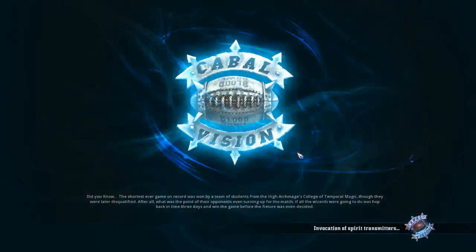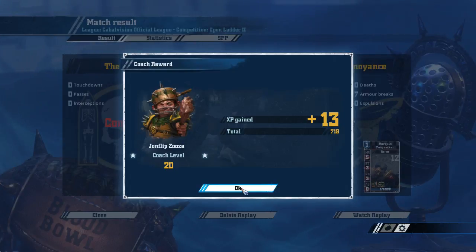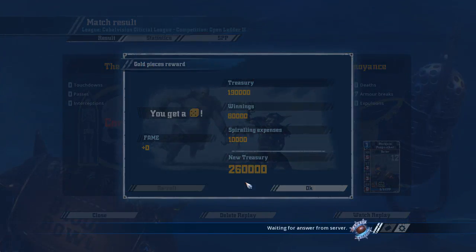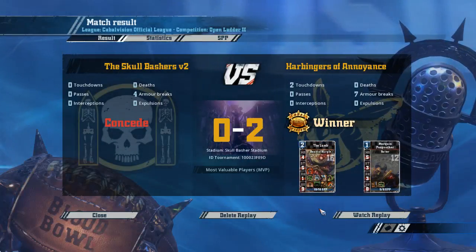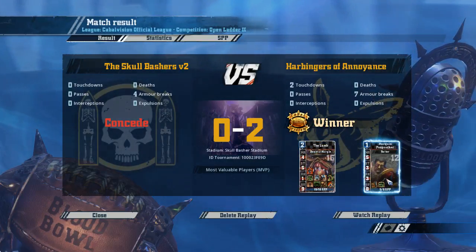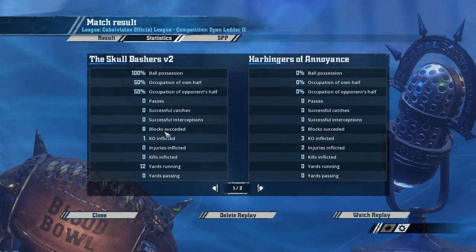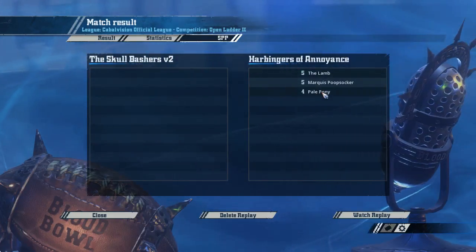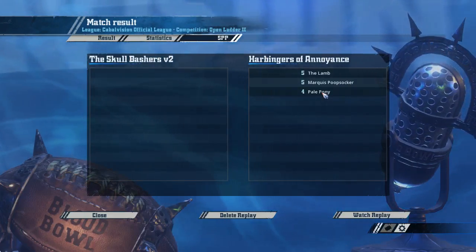Well that was quick. Great start — all the armor rolls went our way. Did we actually get two SPP for that last hit? That actually was successful — he might have quit before that hit registered. Let's reroll this, get some more money. Not enough for the next upgrade though. Our beast actually levels up, and my key Poopsoccer gets a little bit of SPP. Let's check the stats — two injuries inflicted. Pale Pony with two injuries — I think that means it counted.